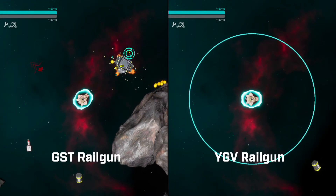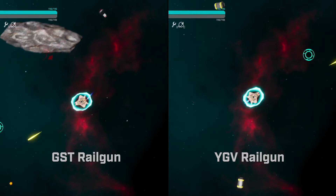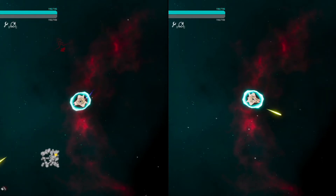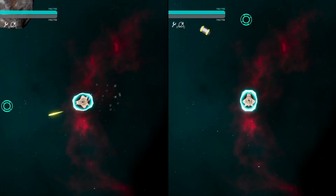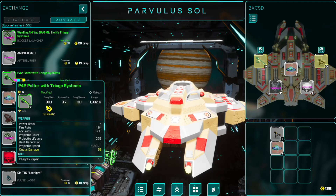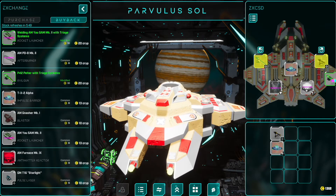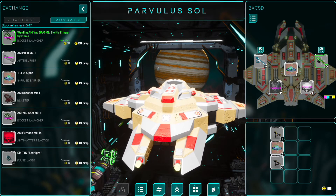For example, GST railguns fire very quickly and have medium range but generate tons of heat. Meanwhile, YGV railguns fire much more slowly, have longer range, and deal slightly more damage. This generator reorganization will help give each faction a unique feel within the loot system and drastically simplify the approach to expanding the loot tables into the later quality levels.